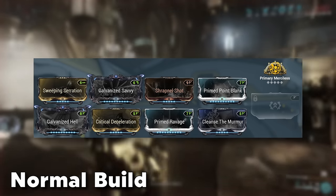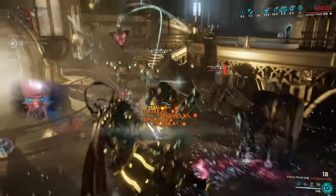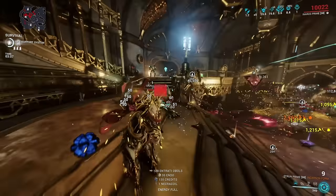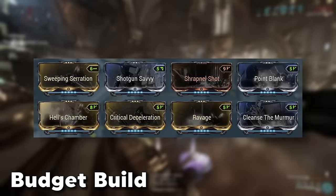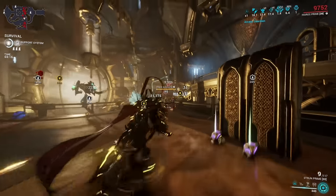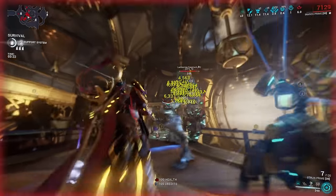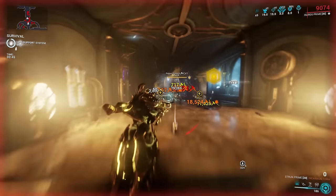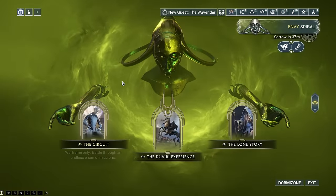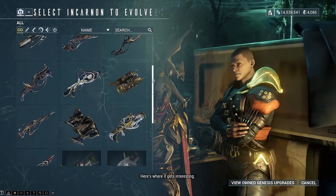For the build, I went all out into status chance and also added Prime Point Blank for more base damage, because that makes the slashes bigger, plus Sweeping Serration to make the slash portion even more predominant in the damage mix. The budget build alternative also works pretty nicely — this thing absolutely shreds, and I personally recommend this slash build against highly armored Grineer or Murmur, anything that dies to slashes easily. You get the Incarnon adapter from the Duviri Circuit, and once you have that, go to Cavalero on the Zariman to evolve your Strun of choice.